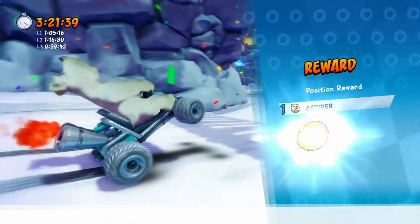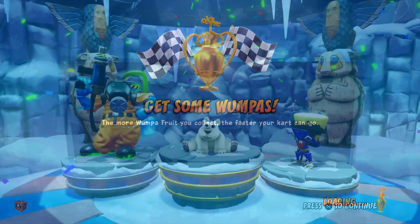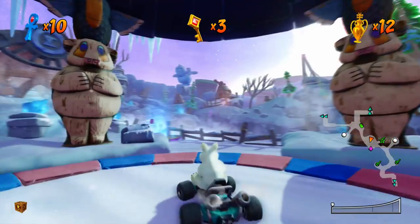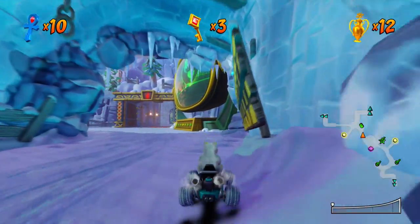Now I'll be back once we do the Relic Race. We got 60 coins for that one — one of our highest yet. So what do we get as a reward for completing our CTR token? We get Kronk, another Nitro Kart character — just a little sticker of him. Not too bad. So I gotta go right back over to Polar Pass and get this Relic Race going.